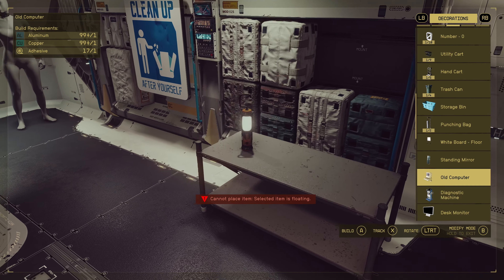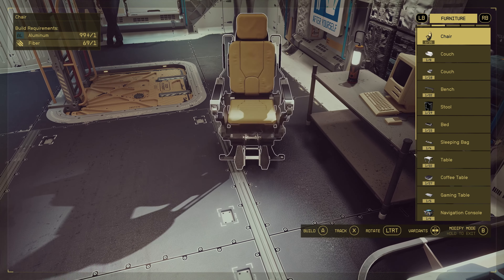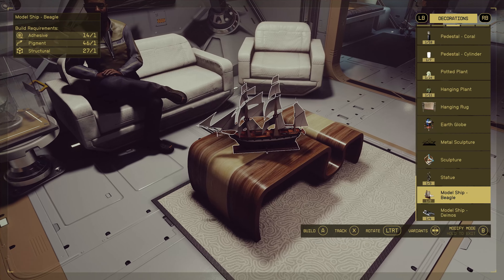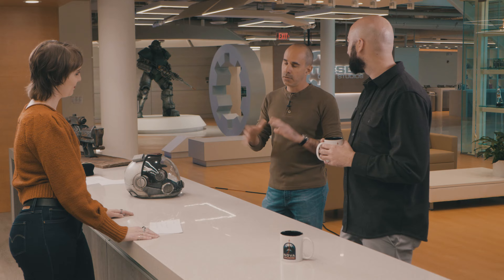Players are really capitalizing on all of the ship content in the game and we've seen some really crazy stuff out there. Now we're turning our attention to the inside of the ships. We're adding a decorate mode where you can go and fully furnish and customize the interior layout of the ships — place the furniture, decorations, basically everything you can do in outpost mode. We can now do that in the ship, and it's saved across your entire fleet.